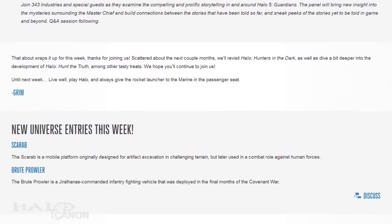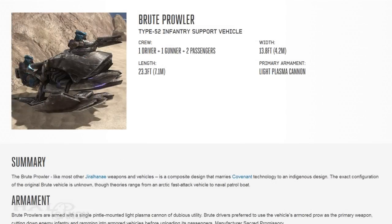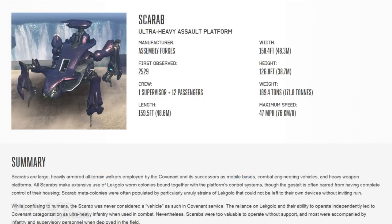And with that, we come to our Universe articles. This week we have the Ultra Heavy Assault Platform, or Scarab, and the Type 52 Infantry Support Vehicle, or Brute Prowler. As mentioned earlier, the highlight this week is the Scarab, and for damn good reason. This is the article me and several lore fans have been waiting for, so let's take a look.